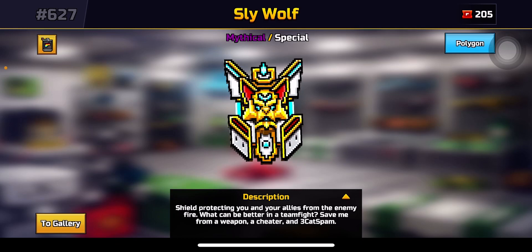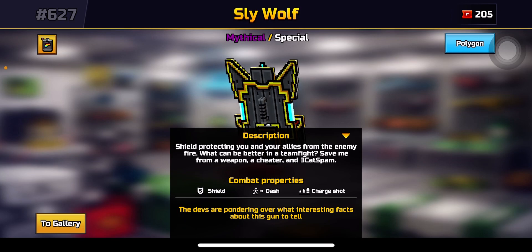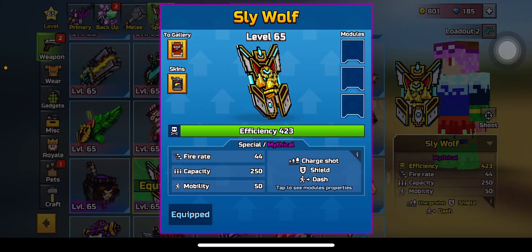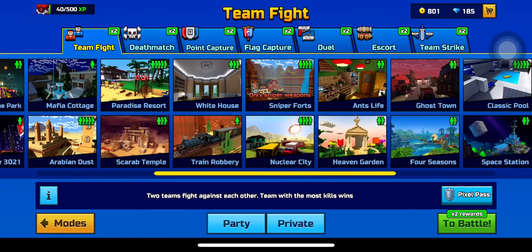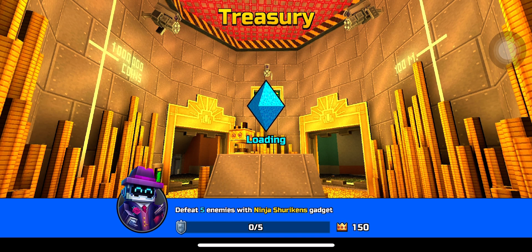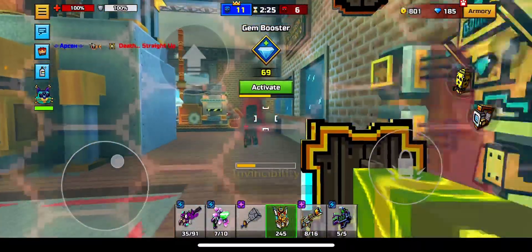I'm going to look at the description now: 'Shield protecting you and your allies from enemy fire — what can be better? In a teamfight, save me from a weapon, a cheater, and a three-cat spam.' Very nice description. I'm going to play one teamfight match, as it says. Treasury is now a teamfight map — wow, Treasury. Never played this before, never played the event mode before.